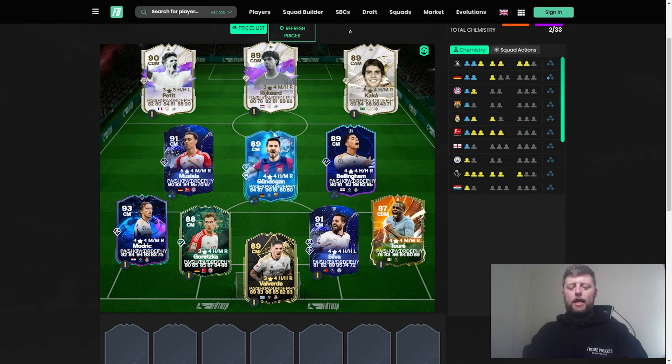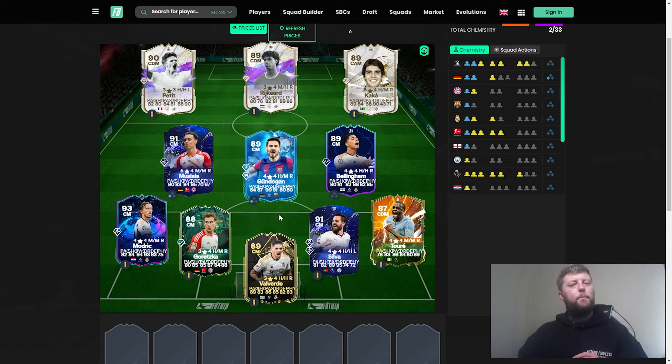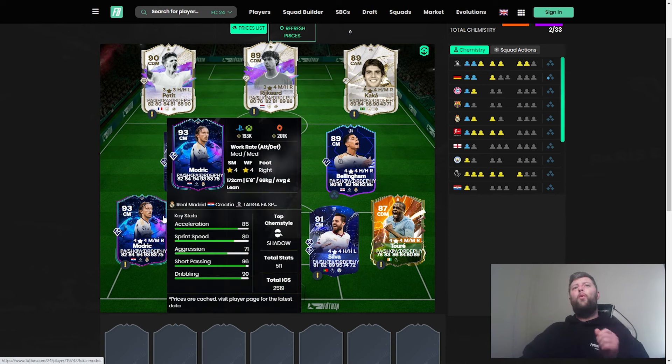Bernardo Silva always goes under the radar every year but always has an absolute gem of a card. At 80,000 coins with incredible left stick, Incisive, and Technical play styles, he's an absolute monster — not heavily defensive, but he'll give you enough in midfield. He's had Team of the Season multiple times and whether we get one this year will be interesting. In FIFA 23 he got a Football Birthday so we could potentially see a five-star five-star version.